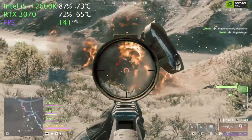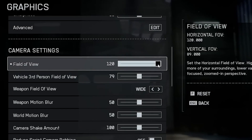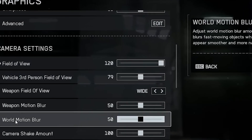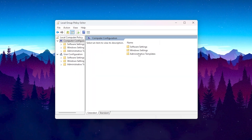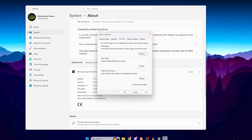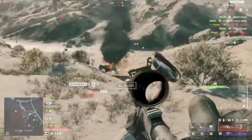This video is about boosting your FPS and fixing stutters in Battlefield 6 RedSec — the ultimate optimization guide to help you get smoother gameplay, faster frame times and more responsive performance. We'll be going through powerful tweaks that make a real difference. No gimmicks, just pure performance tuning. Let's get started.